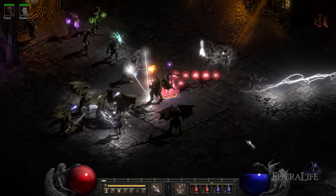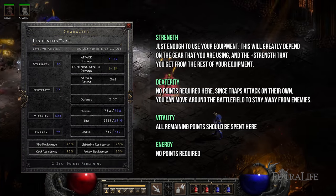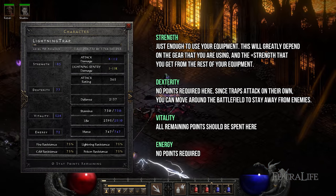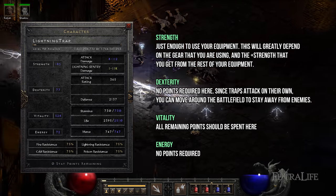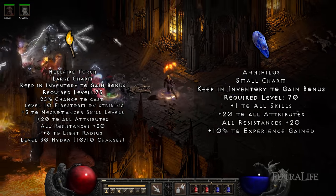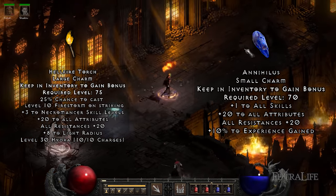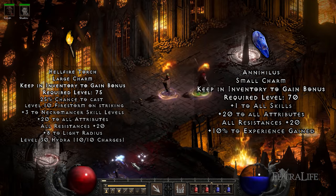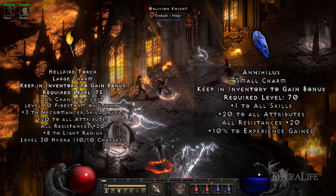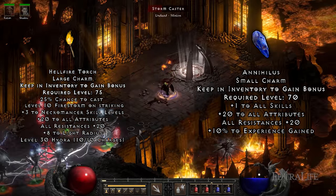Like most builds in Diablo 2 Resurrected, our stat distribution will focus on assigning enough points into Strength to meet equipment requirements, and then assigning everything else into Vitality to gain as much life as possible. Having a Hellfire Torch and an Annihilus will greatly reduce your stat investment into Strength. These unique charms provide between 10-20 to all attributes and 10-20 to all elemental resistances, and having both will save you between 20-40 stat points that you can spend into Vitality, greatly increasing your health pool.